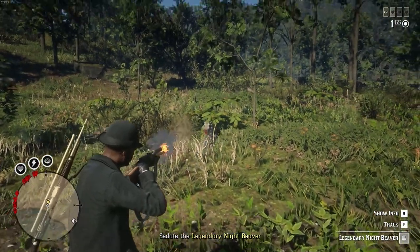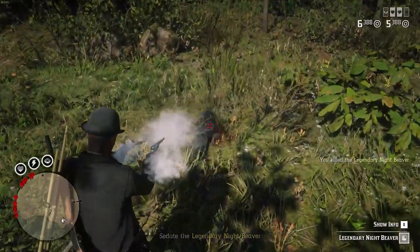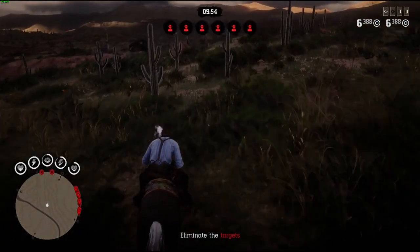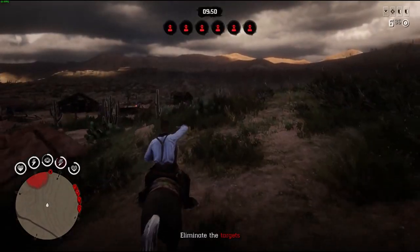Next, if you track down and hunt any legendary animal, you will receive the red version of the Cornhill hat. This is how the Cornhill hat looks like. So if you're interested in getting that, just track down a legendary animal through Harriet's missions or just a free one if you come across one.